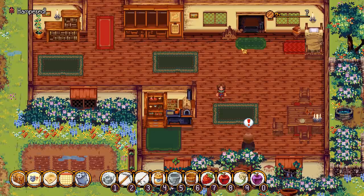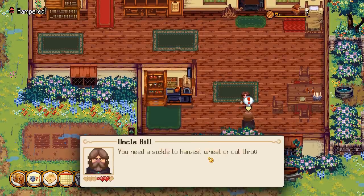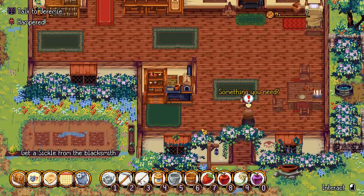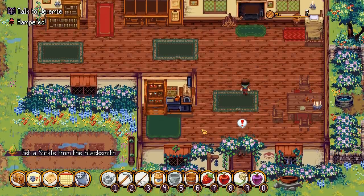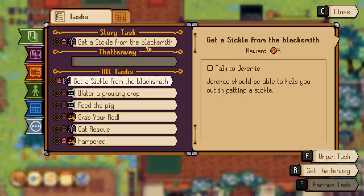This is super cozy because outside right now it is raining so heavy - it's really relaxing. I can hear it on the window, and it's raining in Kinseed as well. So this is perfect. You need a sickle to harvest wheat and cut through long grass. Our old sickle rusted so we need a new one - we've got to go and visit the blacksmith. This is today's quest that we are going to look into.